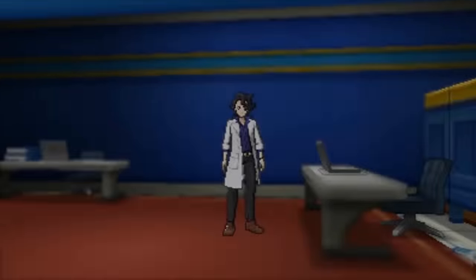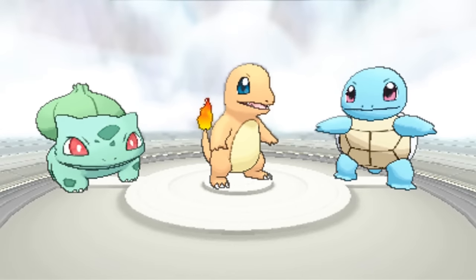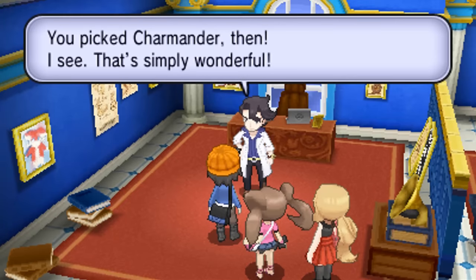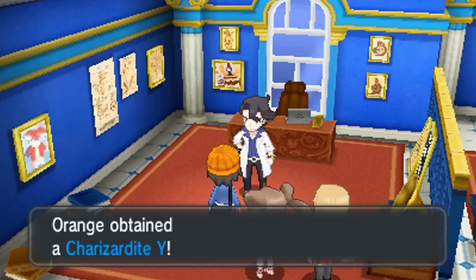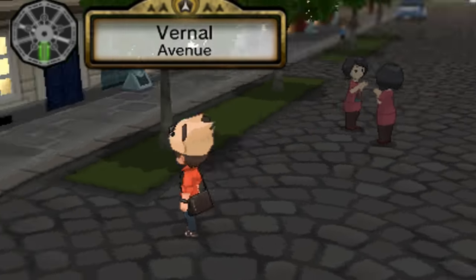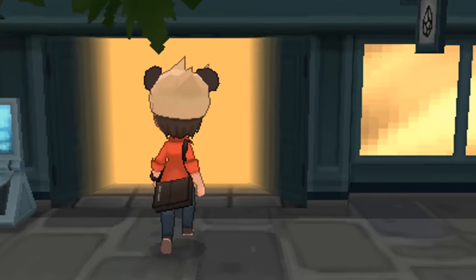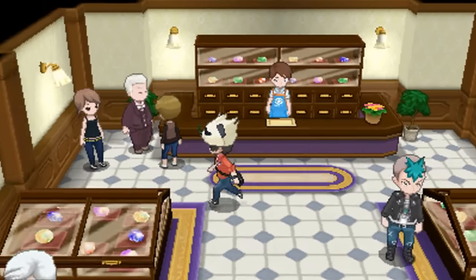That covers most Mega Stones, but don't forget the Kanto starters — Venusaur, Charizard, and Blastoise. The first stone comes attached to the Kanto Starter you choose when you visit Professor Sycamore. If you pick Charmander, note that it'll be holding either the Charizardite X or Charizardite Y depending on which version you're playing, and the only way to get the opposite one is by trading. You can still get the stones for the other two starters you didn't pick by buying them from the Stone Emporium in Lumiose City — I'll be purchasing the Venusaurite and Blastoisite from the gentleman in the back of the store.